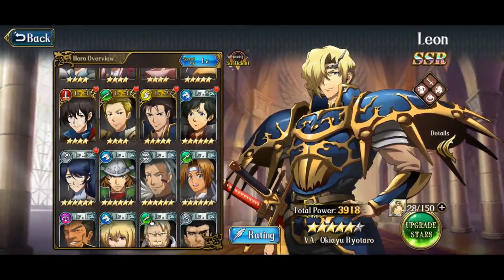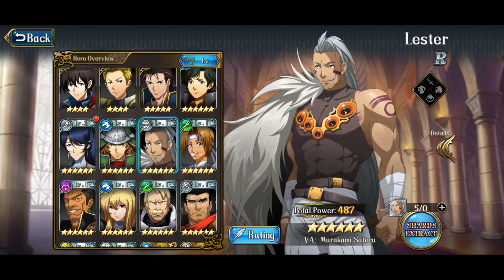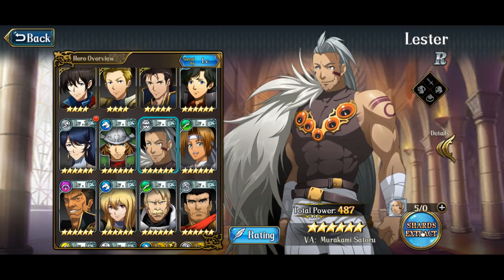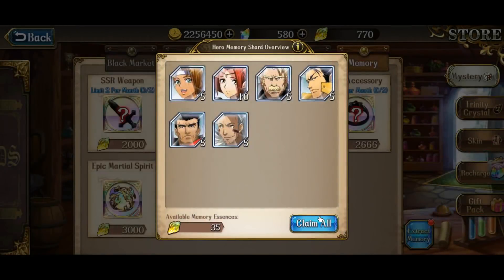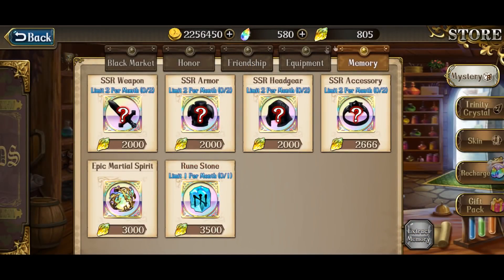You're going to unlock this thing called Shard Extracts — it shows you which units you have. You're gonna get these things called Shard Extracts, and this unlocks as soon as you get your very first six-star hero. Then you're gonna get these Extra Memory Fragments from the soldiers — you get to claim their essences. I'm gonna go ahead and claim all — I get 35 essences here, and now I have 805. You can save these up and eventually get things like Rune Stones, Epic Martial Spirits, and all that stuff.